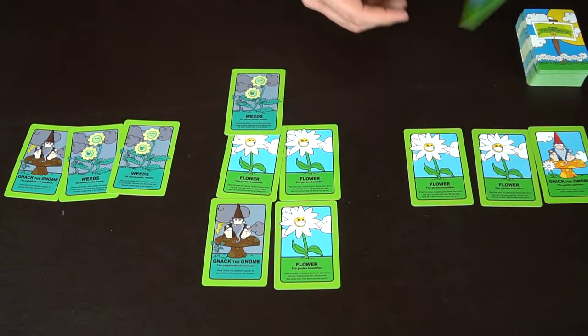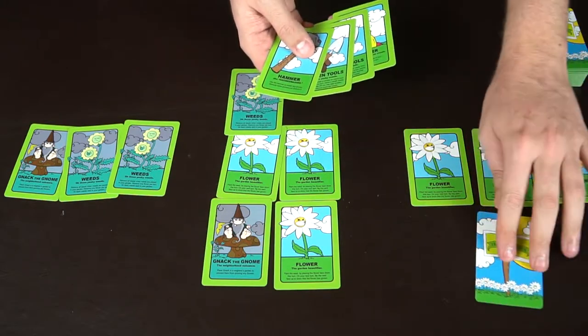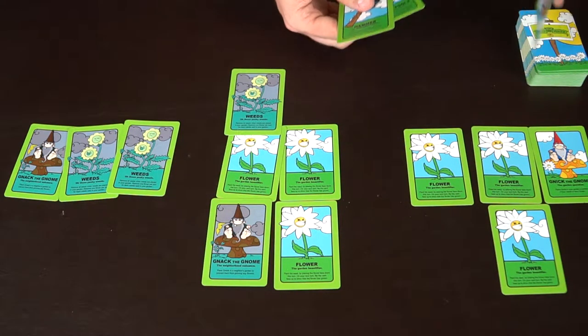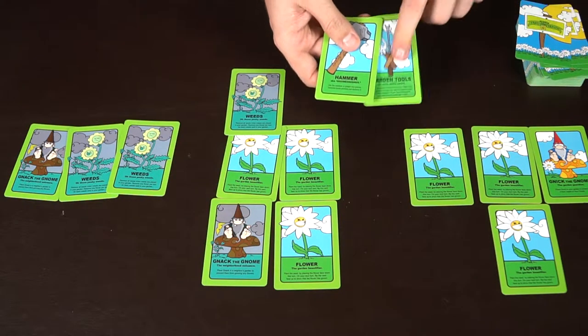If there are any seeds in his opponent's garden they would be removed, but there aren't, so at the beginning of his next turn he'll lose a flower for each weed in his garden. These cards won't help him so he discards. The next player draws and gets a flower to place down, fertilizer to flip it up, and garden tools that can give him an extra turn.